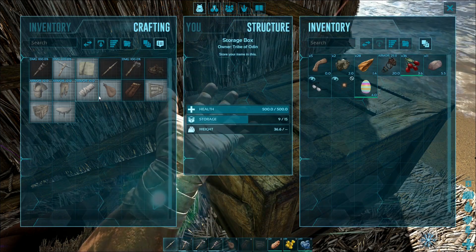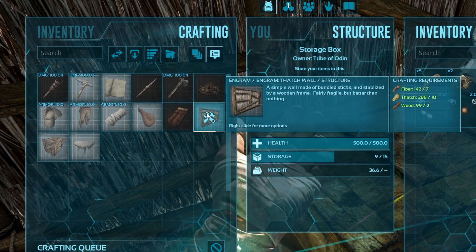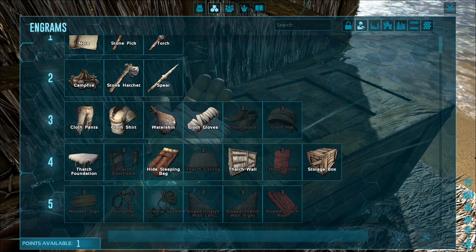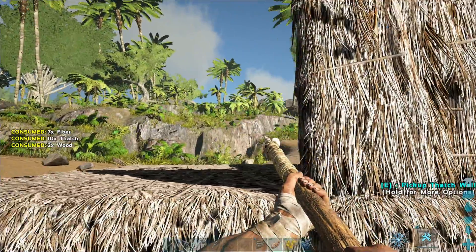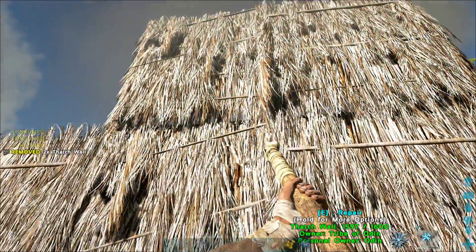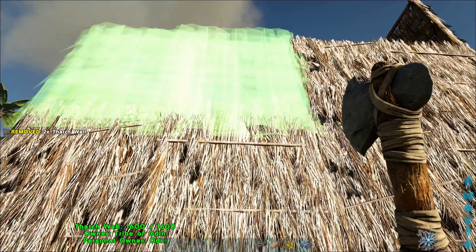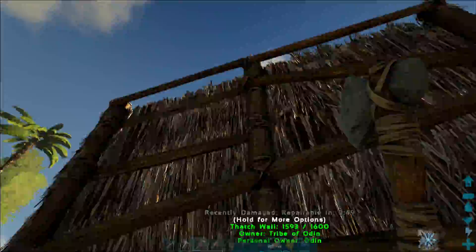Alright, let's craft some walls. We still need a thatch door and a thatch door frame, but that can wait for now. Let's make a nice house — boom! Let's do two layers; you need two layers. Oh, did I just — are you kidding me? I needed one more thing. I can't even demolish it, I'm just gonna have to break it.